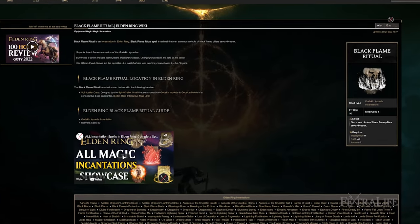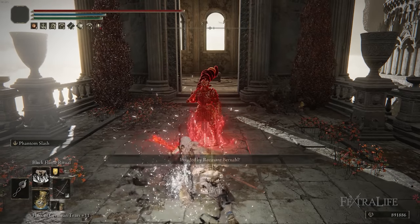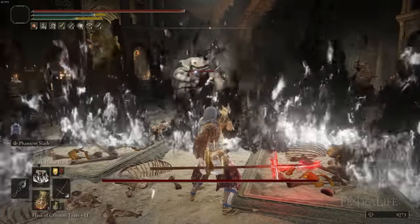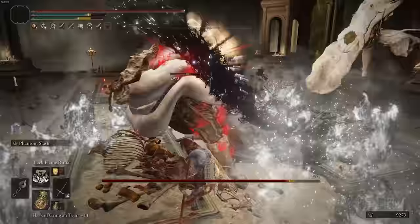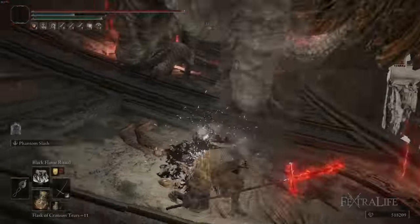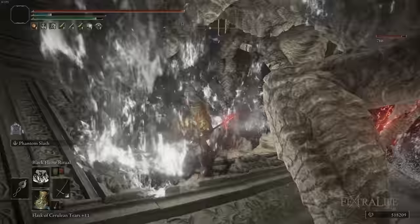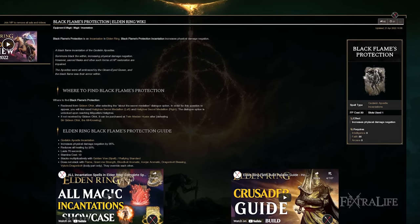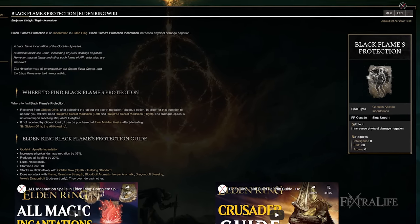Blackflame Ritual might be my favorite spell with this build. Its FP cost was reduced and its recovery time was reduced in the patch. What I really like doing is charging it up, casting it, and waiting for enemies to walk into it. Bosses are generally pretty aggressive and they'll just walk right into this if you cast it early. You can then get Phantom Slashes on them fairly easily while they're inside the fire being staggered or taking damage. It's also super strong against big enemies like dragons and the Fire Giant. Finally, Blackflame's Protection gives you increased physical protection, and combined with Golden Vow, you can get your physical resistance up high enough to use Phantom Slash without worry.